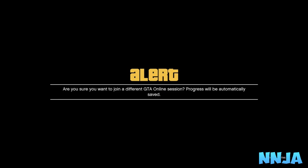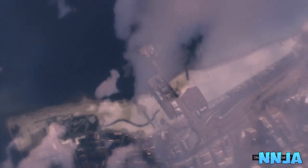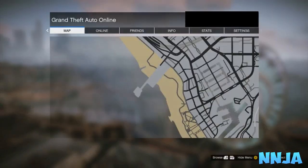You're gonna try and load up into the flight school DLC but that's not gonna happen because it's a single-player mission, so it's gonna not allow you to go up there. That alert screen is gonna pop up — you're gonna want to press A, and that's gonna bring you to this change view.